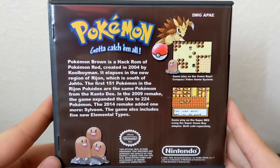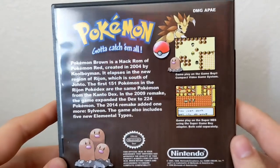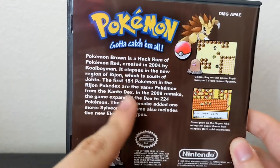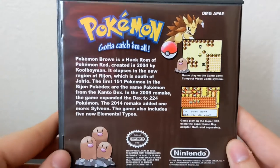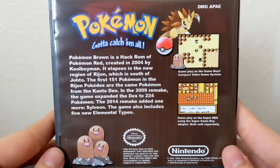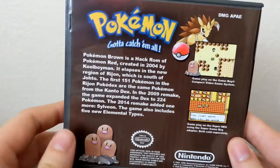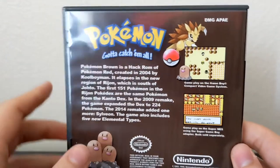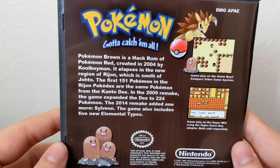I know I played this back in the day, I definitely didn't get very far and didn't beat it. From what I do remember and what it says here, we take place in the Rejon region — R-I-J-O-N — which is a completely brand new region. That's one thing that's very unique and impressive about this hack, especially being made in 2004. This is essentially a from-the-ground-up build of a completely new game, obviously using pre-existing Pokemon. That's insane.